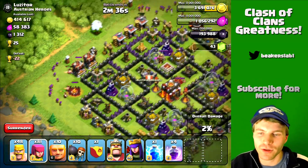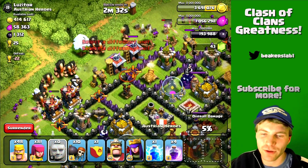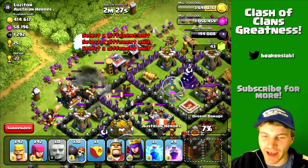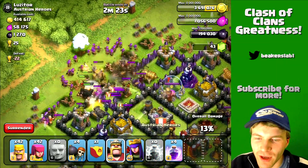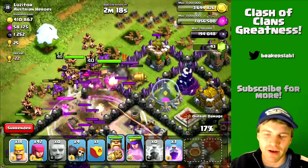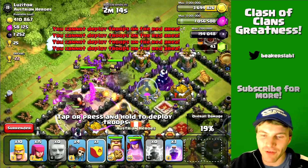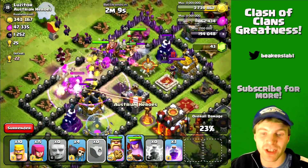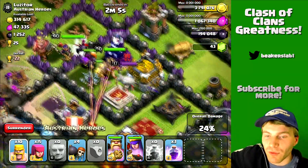Let's clear the corners — throw archers and barbs down on the corners. Those army camps are super easy to take out; we want to take them out so our main force doesn't get distracted. There are the giants — I spread them out using one hand with like four fingers. There we go, we are going into the base. I'm gonna drop my heroes. I always save some archers and barbs — I don't spam them all at once.